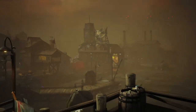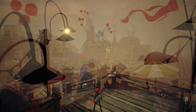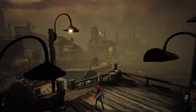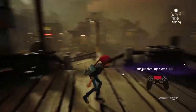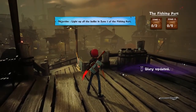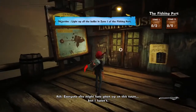There's a fish market over there — I can see a sign that says fish. I can't even remember the last time I spotted a sea lion around here. The objective says to light the bulb zone of the fishing spot, so I guess everyone else might have fishing on this town but I haven't done it yet.